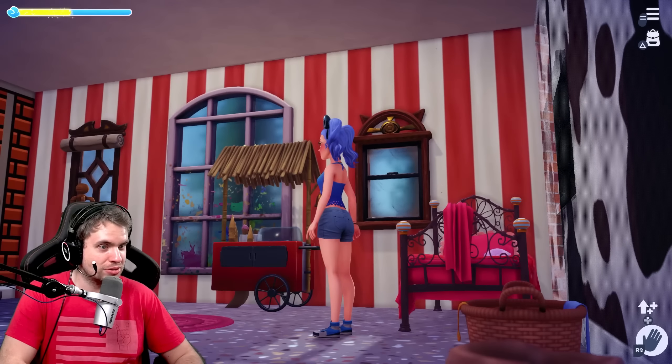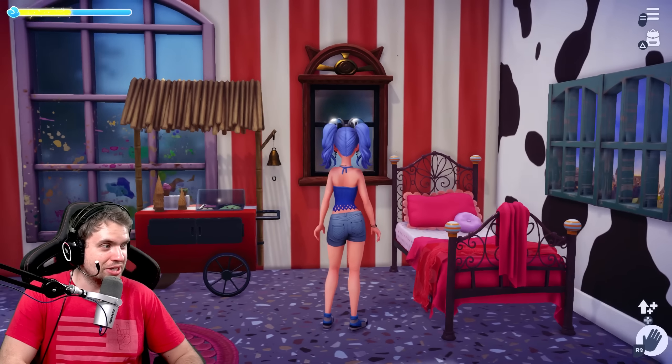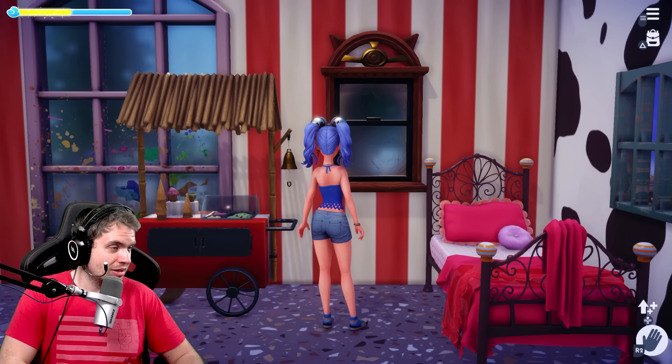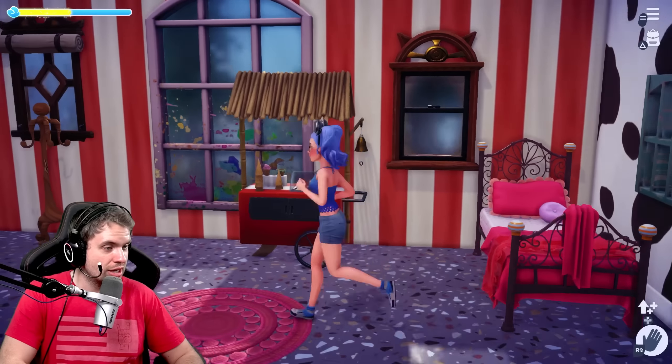Now look at this wallpaper — just beautiful red and white stripes. Gorgeous. I've been very lucky with wallpapers recently. Another window here — nothing special. I think it's called Dorm Window from Monsters, Inc.